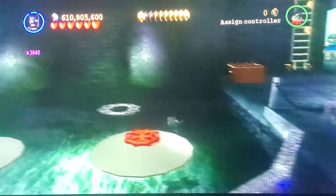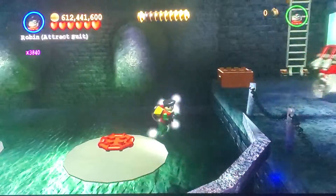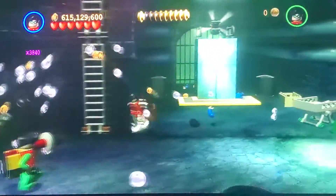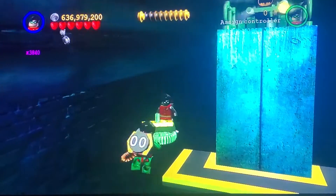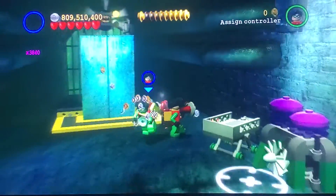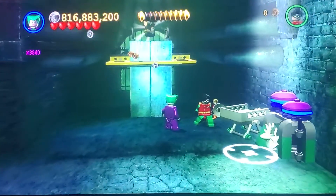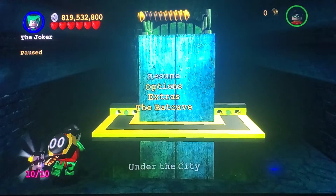Now our next minikit is over here. Let's defeat these guys and destroy all this stuff around here. We build this up. Now we need to switch to Joker and use his little charge-up thing, then get on this and grab our minikit. There's our tenth minikit. Now let's return to the Batcave and save and exit.